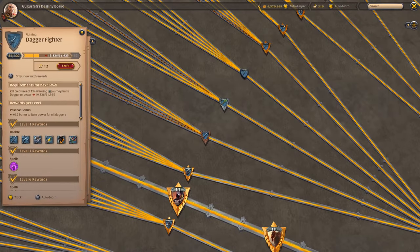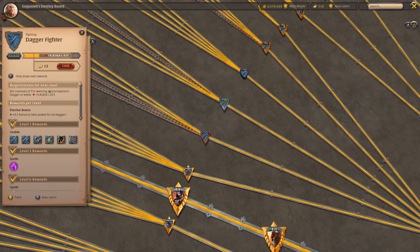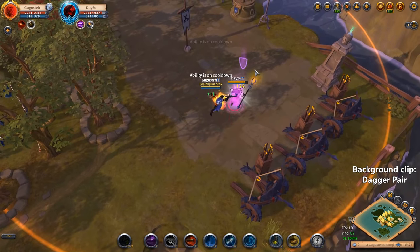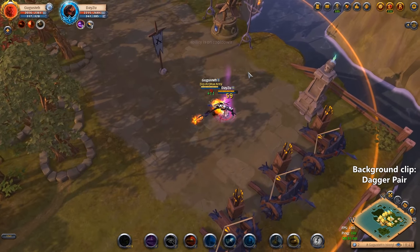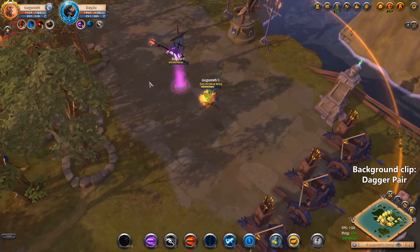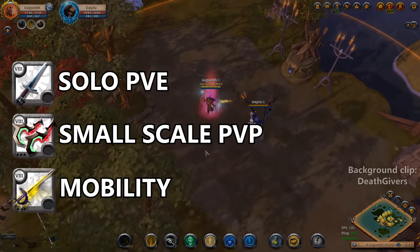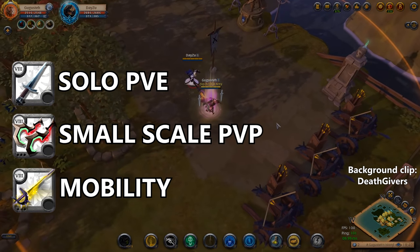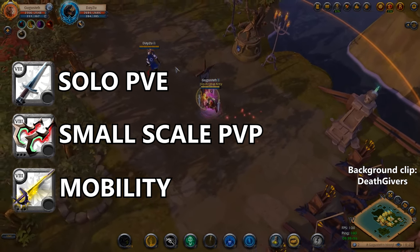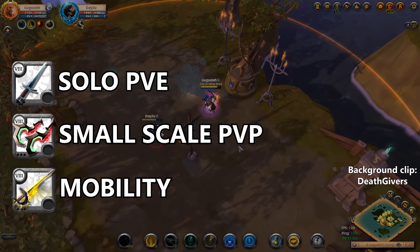Daggers are another kind of melee DPS weapon. They are relying on single-target damage and bursts. Death givers are played sometimes in GvGs but it's really situational. The bloodletter is the most mobile weapon in Albion and it's played a lot by gankers and gatherers to be able to catch up with someone or to escape.